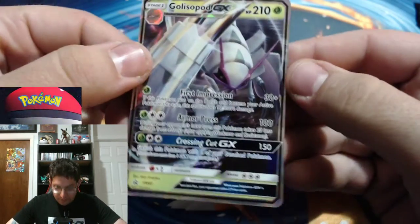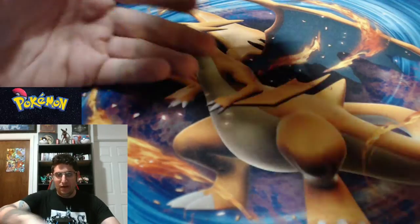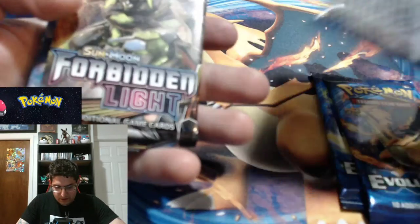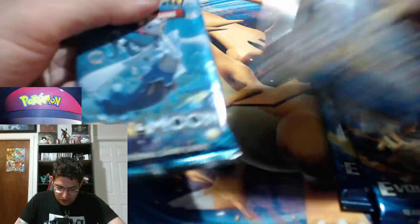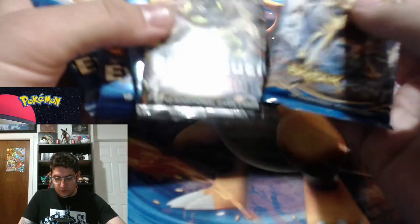I'm not sure what set that's from, but that's rather nice. It's in really good condition, though it would just be flopping around in a box down there. A little whiting on the edge. And then we have an Evolutions pack, another Evolutions, Forbidden Light, Base Set Sun and Moon, and Breakpoint. I don't think any of these are considered vintage. I also don't collect any of these sets. But the Evolutions has a Mega Charizard in it, which is actually right there, so that'd be really cool to pull.